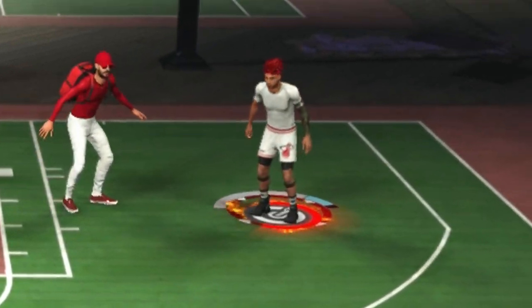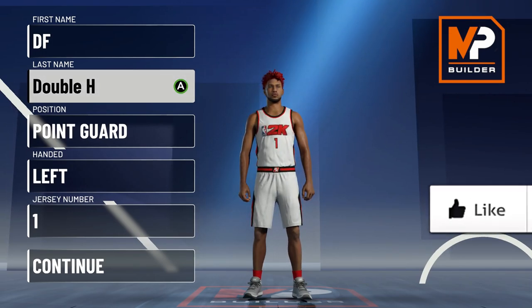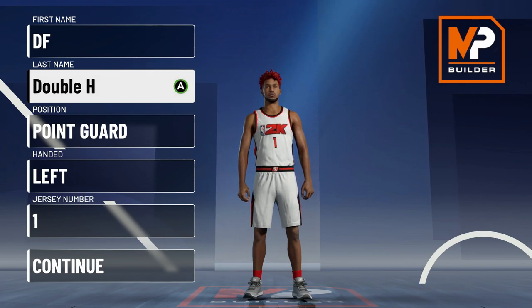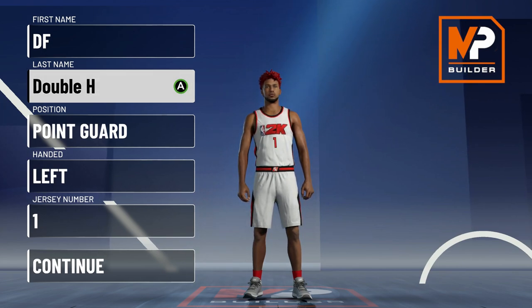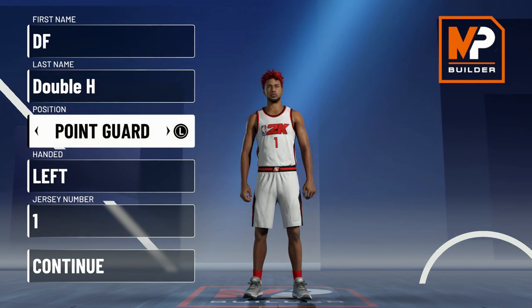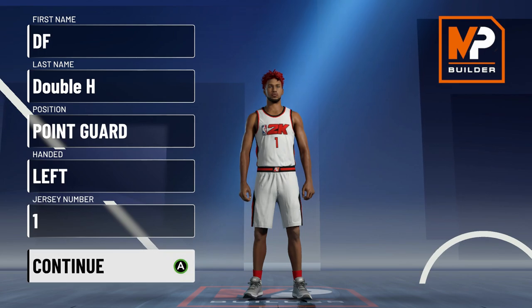Let's get straight into how to make this build. We are in the MyPlayer builder. The play shot build is obviously the most overpowered and most common build in the game so far. I'm going to show you the best play shot build to make after all three patches — this is the exact build that I have been using. Obviously, I'm going to go with point guard — left or right handed does not matter. I'm going to go left handed because I just like shooting better with the left hand.